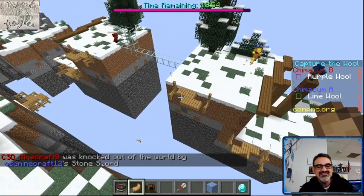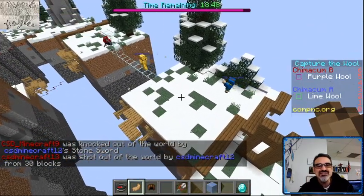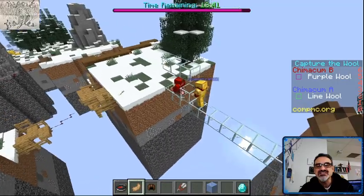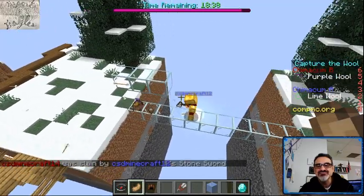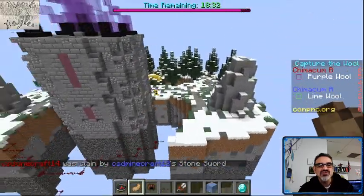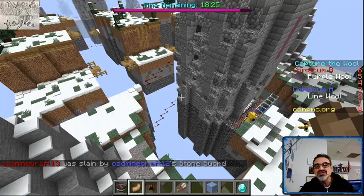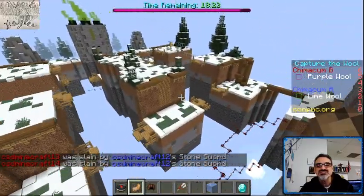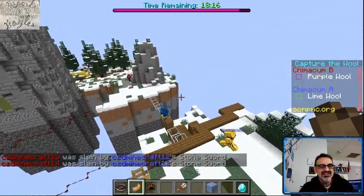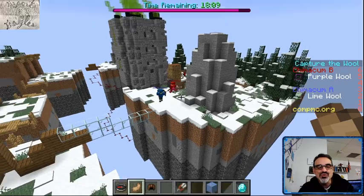Nice knock off the world there by Trent — Trent knocked Aiden off the world and somebody else just fell. You can see some of them are gold, which means they crafted some armor really quickly. Gold armor means they can take a few more hits in a head-to-head battle. Trent took out Jackson with his sword. While teams are rushing to get to the other side, they leave behind probably two defenders to stop the opposing team from rushing in and taking their wool. Trent is taking out Jackson, Deacon 13 and 14, and then he got knocked off the world.